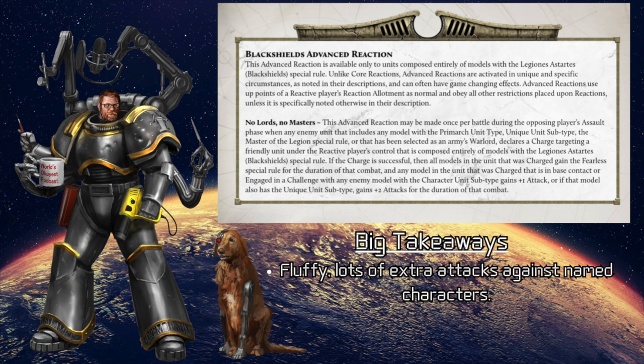This is pretty good — very fluffy as well. Primarchs being unique models with large bases means charge me with that big base, let me wrap around you and toss a whole bunch of attacks there. Think about getting charged by, say, Kabandha — yeah, you're probably going to die, but as long as some of you get to strike, you're going to have a lot of people with a lot of extra attacks. Will this reaction come into play every game? Absolutely not, but even a lowly tactical squad will have a considerable boost in offensive output.